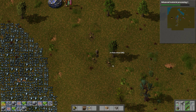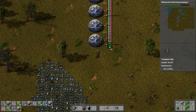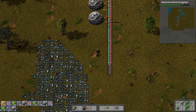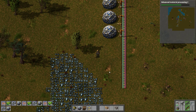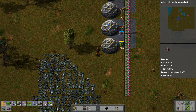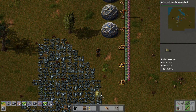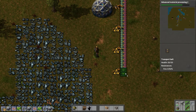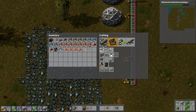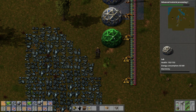Let's make a little bit of room here. And as I'm going to be completing that expansion to the research facility, I'm probably going to be completing Advanced Materials Processing No. 2, which will allow me to build a new type of furnace — the electric furnace. I'm going to need one more here, and I need to extend my power lines a little bit. That's another lab done.